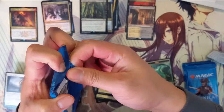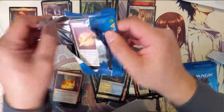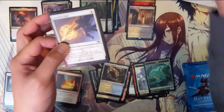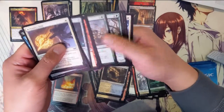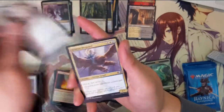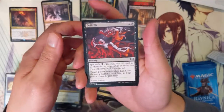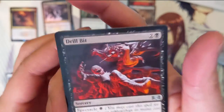I think we're due for our next mythic. All right: Haazda Wayfinder, Azorius Skyguard, Drill Bit — cool art — and then Unbreakable Formation.